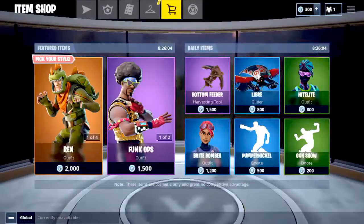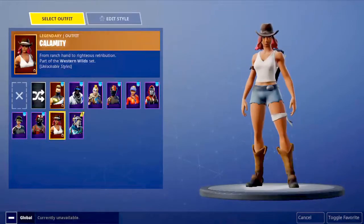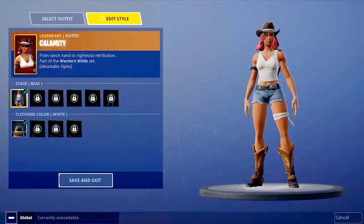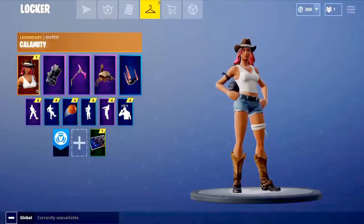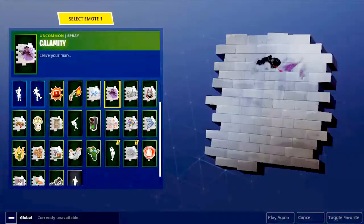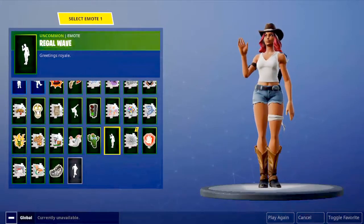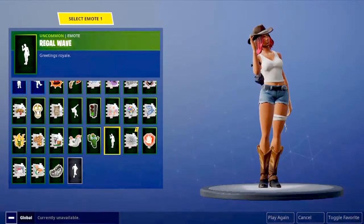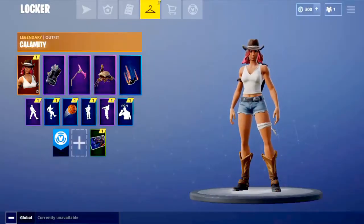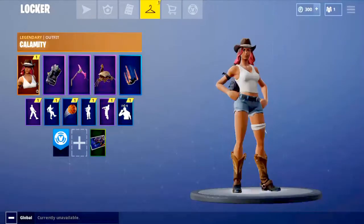Let's check out our new inventory and see the two skins we got. I'm going to save and exit and put her on. We also get some new dance moves — I don't really like that one to be honest. We get a new banner too — the Calamity banner — which is pretty nice.